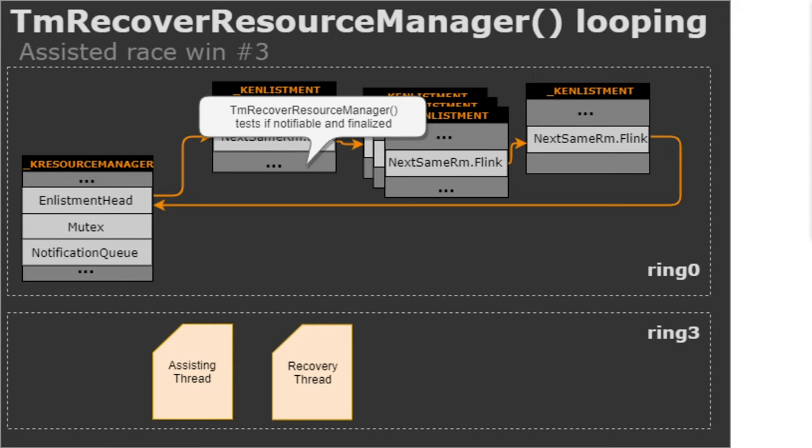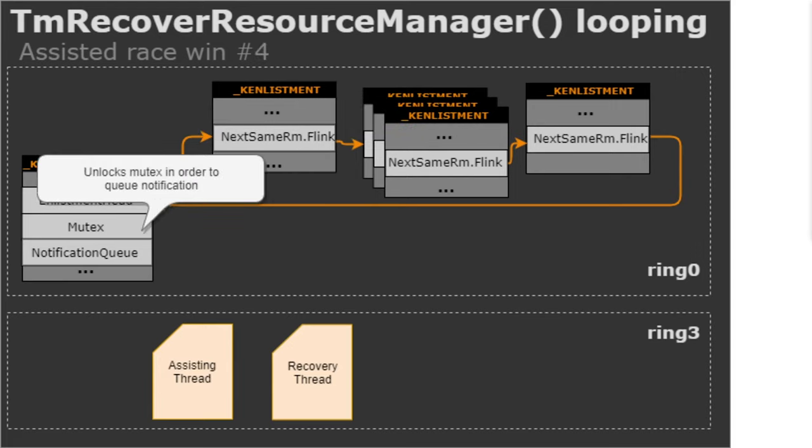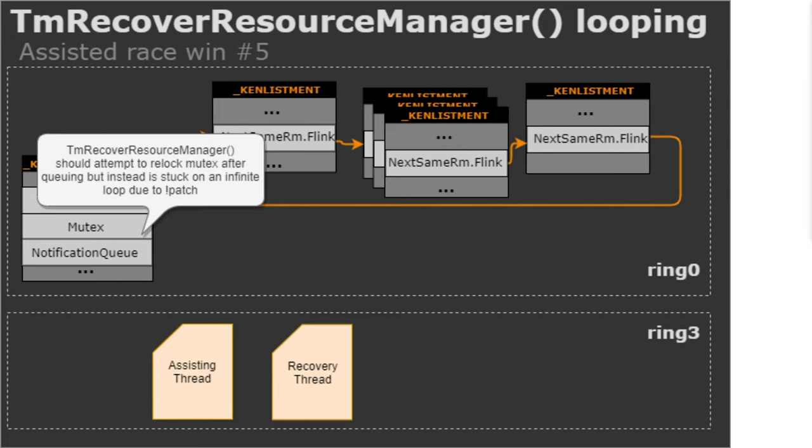At the beginning of that loop, the resource manager object gets locked. The code then tests whether the enlistment is notifiable and finalized. Because of our preparation from userland, it will be notifiable and not yet finalized, so it won't skip the enlistment and will continue processing it. The code then unlocks the resource manager mutex normally by queuing a notification to the notification queue. But because in the debugger we're going to patch it, it will never relock the mutex. We'll provide a special WinDbg helper script written in JavaScript with a bang patch command to do this for you.